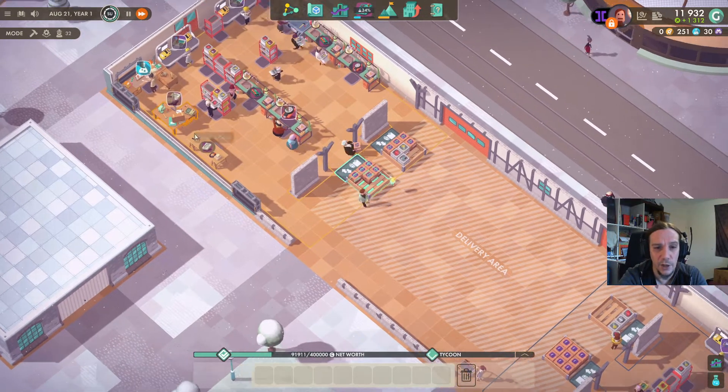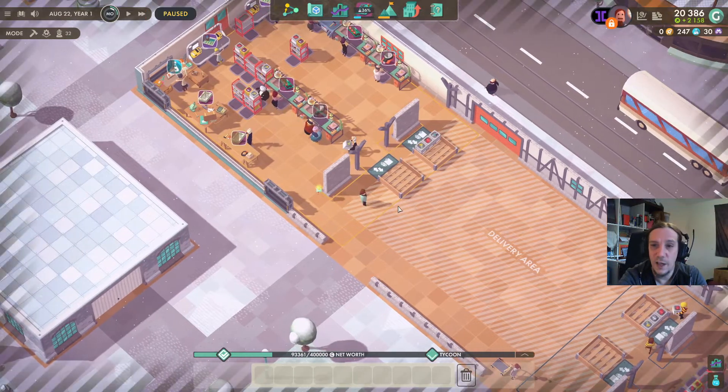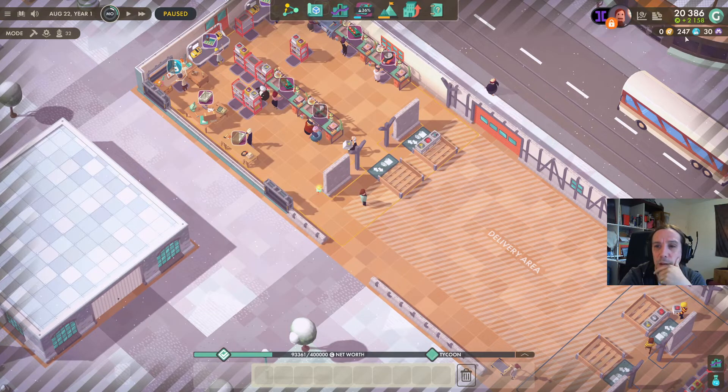I'm playing this rather slowly — I'm exploring this game at a leisurely pace because I really want to learn. Our revenue went up, our costs went down — total costs went down a lot. Well, it's maybe not representative because those were upgrade costs. We also researched logic circuits because I wanted to see what we'd be able to do there.